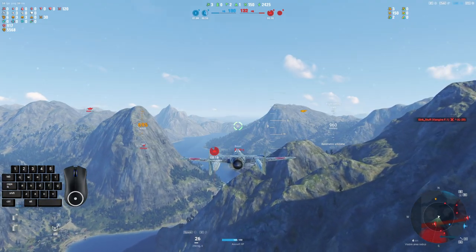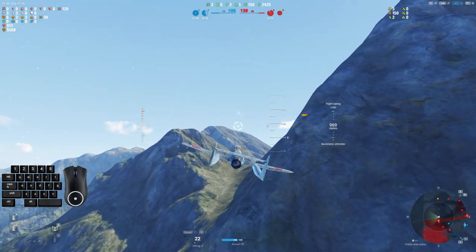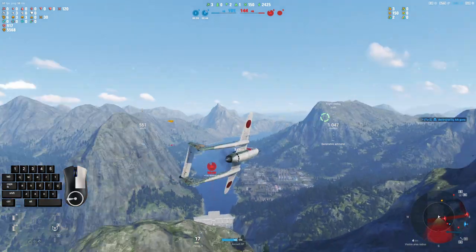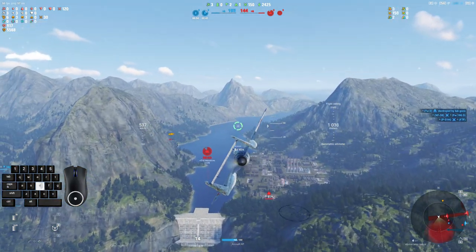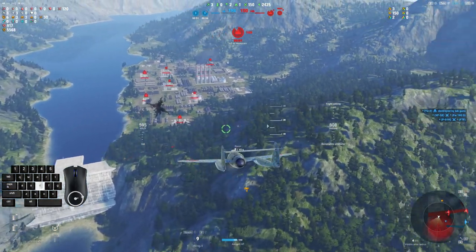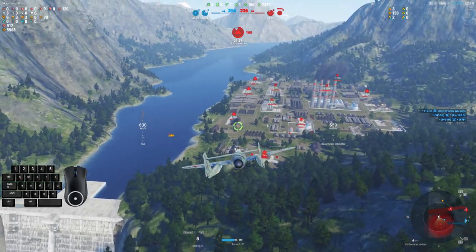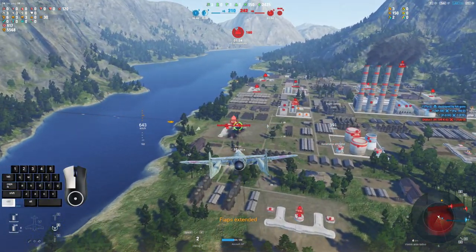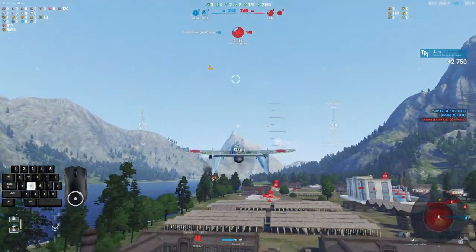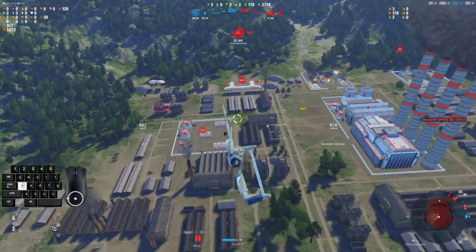We do have a bomber formation inbound. I don't know if he sees me, but I do see the vampire as well. Pretty sure that's a vampire. This is one of those maps that kind of griped me because it doesn't spawn two bomber flights when you have both command centers.